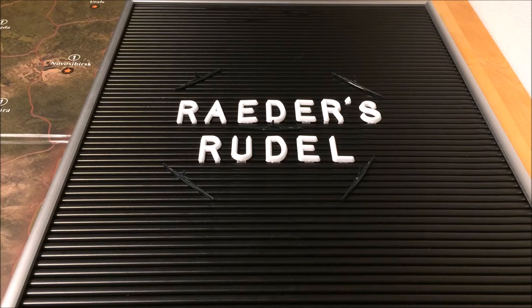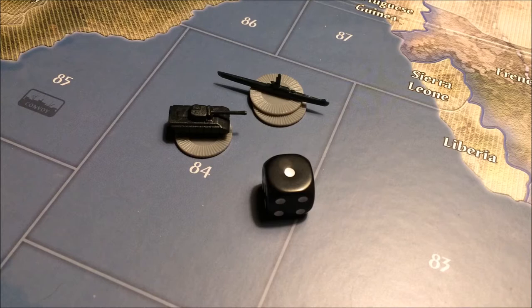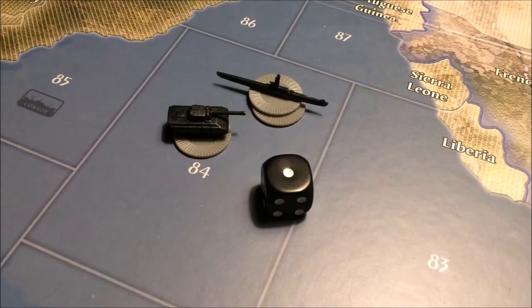I will do this turn by turn, getting Germany into the Atlantic Ocean, and I will get back to you at the beginning of Germany's turn round one. Germany turn round one — they have 30 IPCs to spend. I spend it on three subs and two tanks.